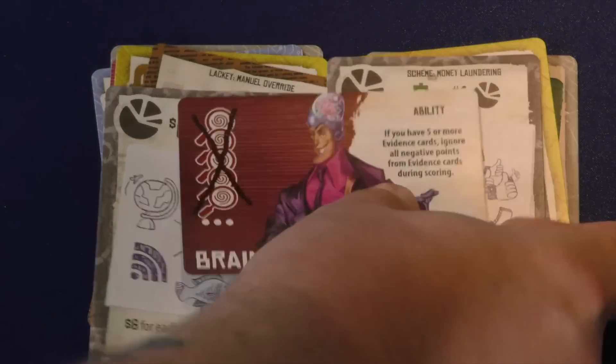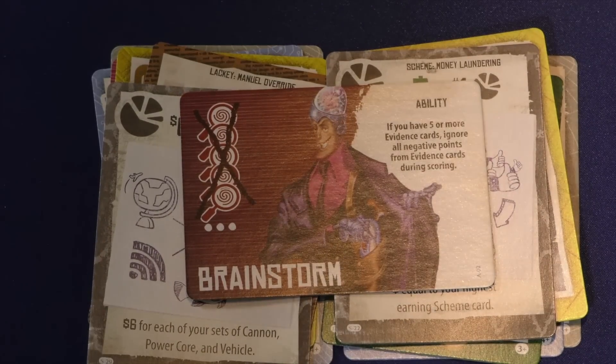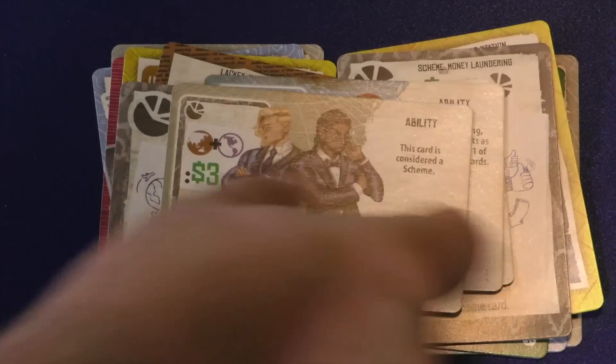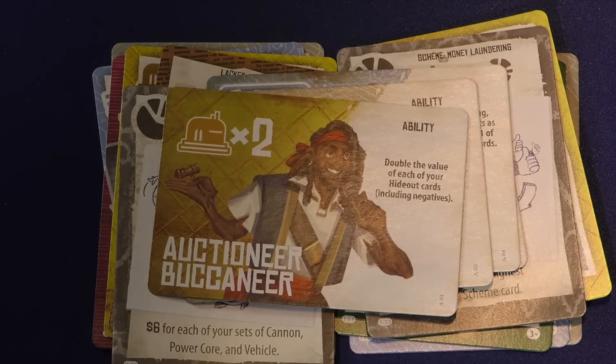You can play with special asymmetric abilities where each person gets different things. Like this person — if they have five or more evidence cards, they ignore all negative points. This one counts as any one gadget at the end of the game. This person starts with their own scheme. This person doubles all their hideout cards, and so on.